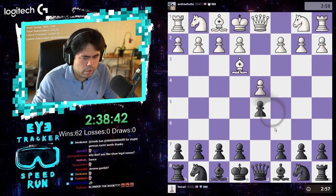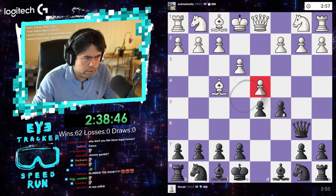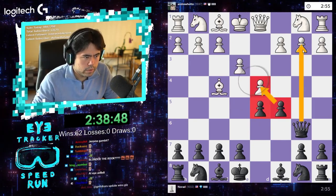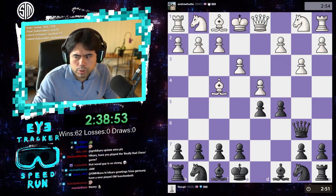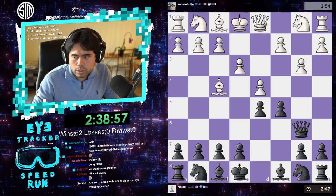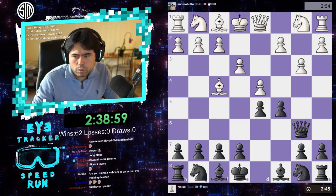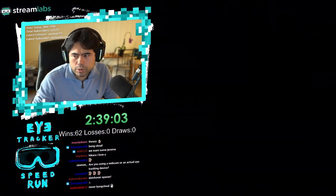Let's play the semi-Slav — I haven't really played it much. Okay, he plays the London, so I'm gonna go for him right away with queen b6. Let's create the triangle. Update the wins — let's see what we're up to. We are almost up to 70; I'll just update it to 70.